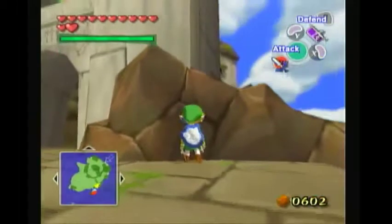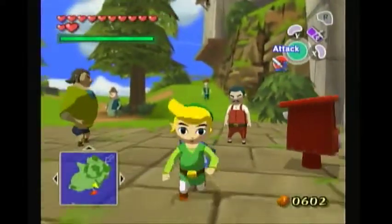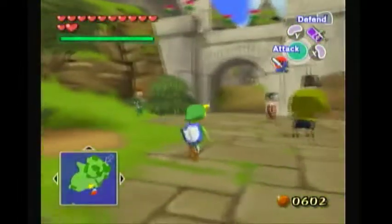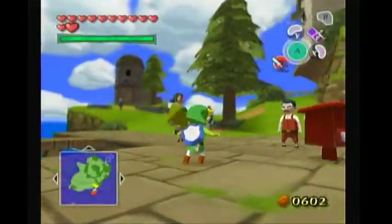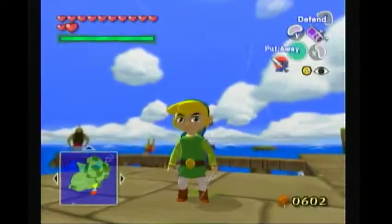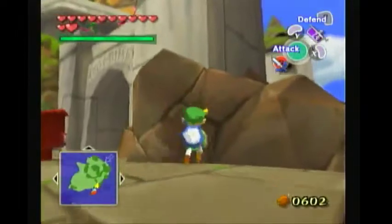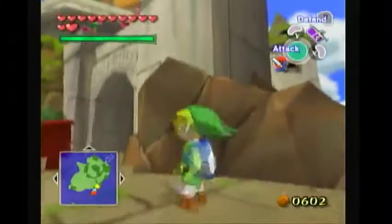I could show off some of the effects real quick. You can just save text boxes like that. One of the more fun things — super swimming is the most fun thing. Wind Waker dive, cancel — it's really easy. When I was learning the game, I don't know why that was so difficult for me to learn.